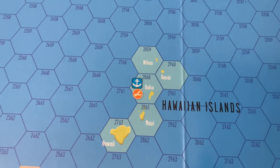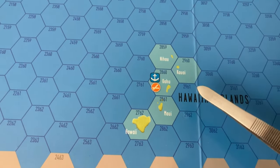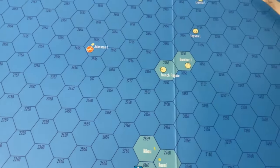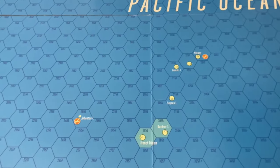We'll start where the war began, and that's in the Hawaiian Islands — Pearl Harbor there at Oahu — and then we've got the rest of the Hawaiian archipelago ending in Midway here, obviously the large carrier battle that happened there.